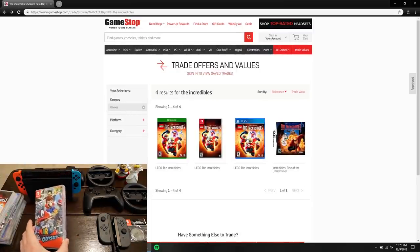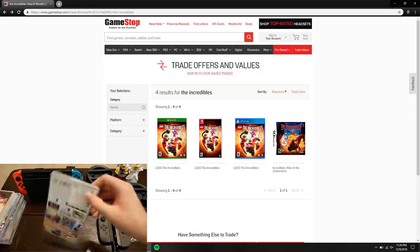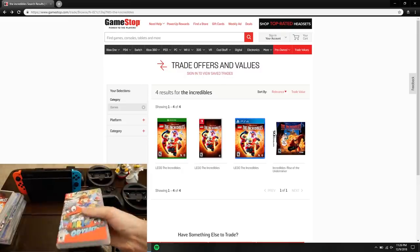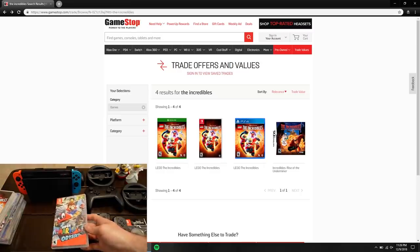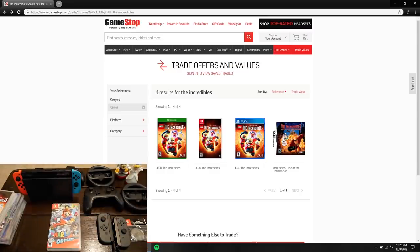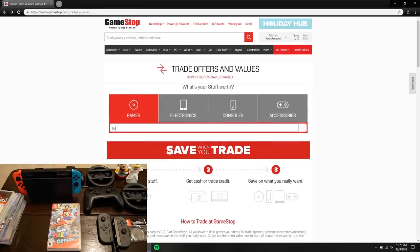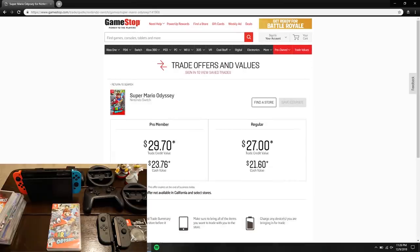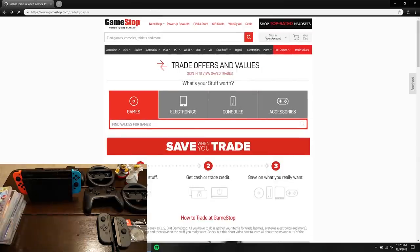The last Nintendo Switch game is Super Mario Odyssey — this might actually be my favorite out of all the games. If you haven't played it before, it's very similar to Super Mario 64 for the Nintendo 64, just a modern-day 3D version with new worlds, and it even has a couple of nostalgic nods to Mario 64. I guessed $33, but it came back at $29.70 — I would have thought it'd be $33 like the rest of them.